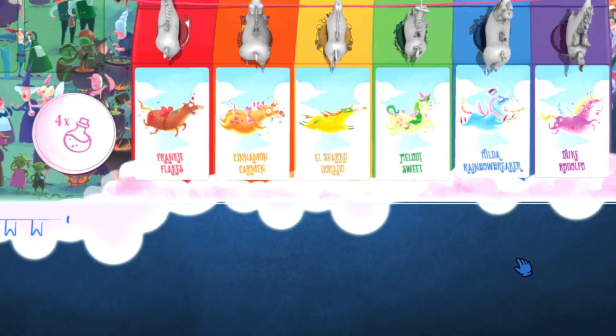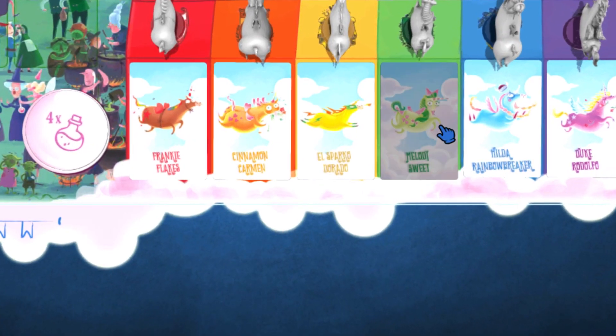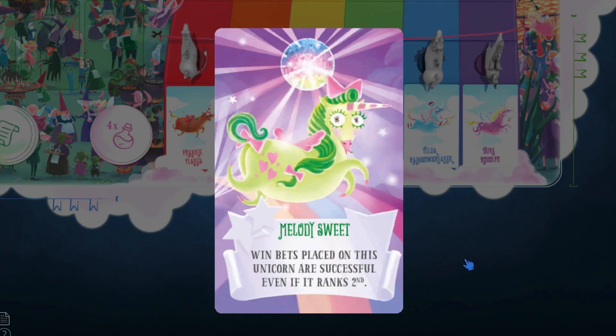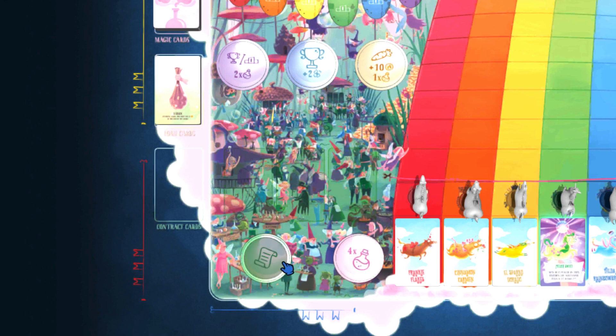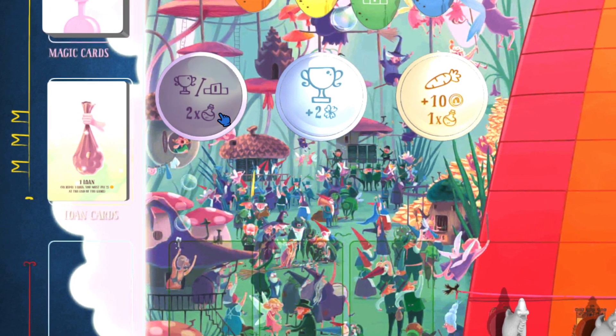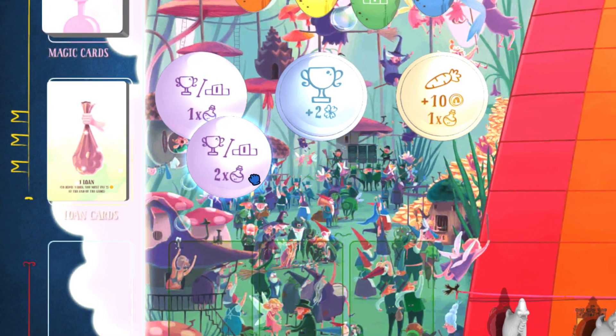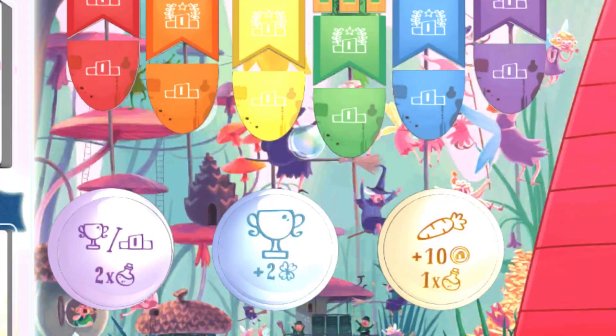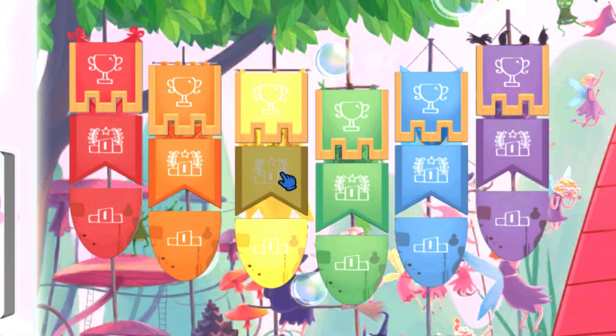For each round, the slowest unicorn — the one at the bottom — needs to have their card flipped to their fever side, which gives them a special ability for the race. Here we see the stacks of the different action tokens, with the smaller ones on top, which are also the ones giving you better things, and further down they go bigger but less generous. We also have the bet tokens for each unicorn color.